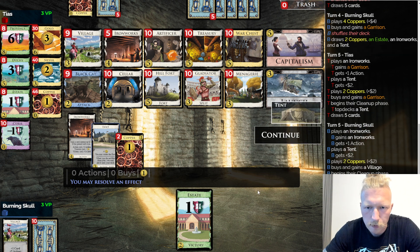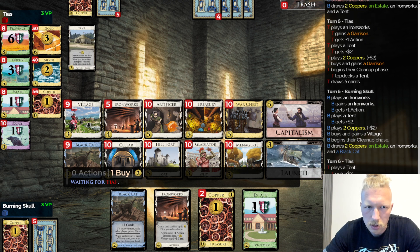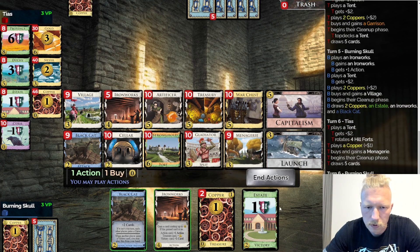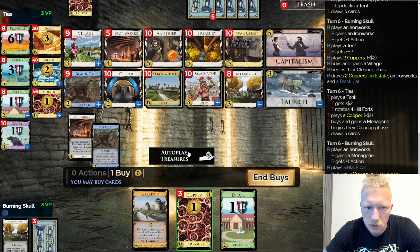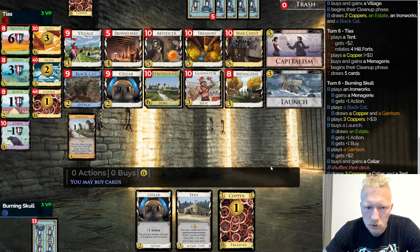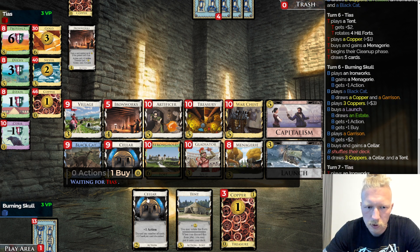Actually, I'll go for another Ironworks — I don't want to rotate those. Let's get a Village here. My Garrison is down there. They want to rotate it apparently, they did not F5. Let's get a Menagerie here as well. I think I'm willing to take a chance and maybe I'll Launch if I draw the... I'll get a Seller, that's fine.